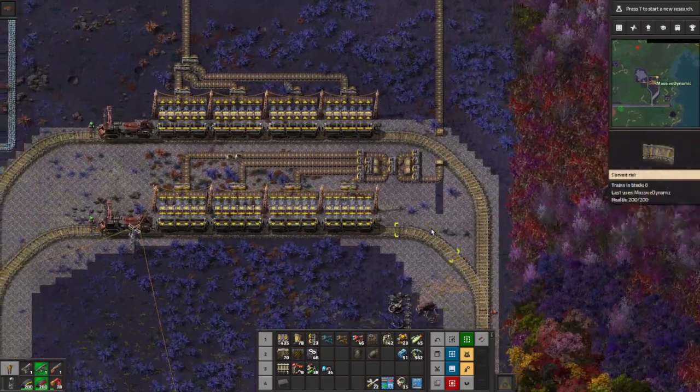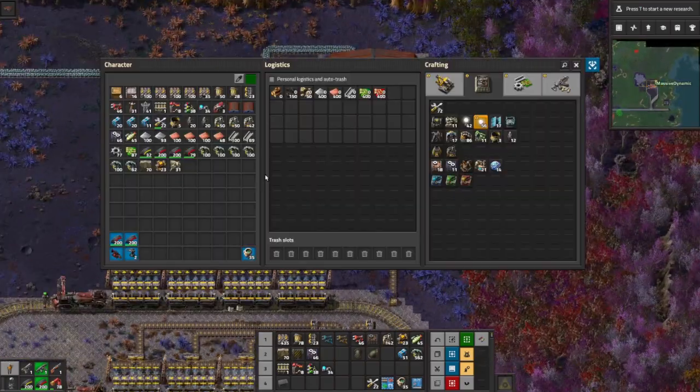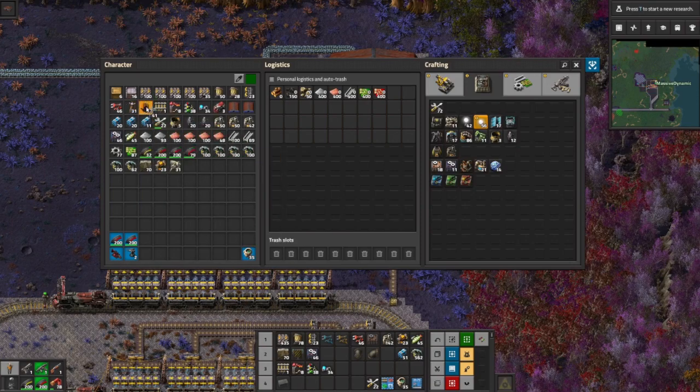There is our station. Now all we have to do is get power over here.